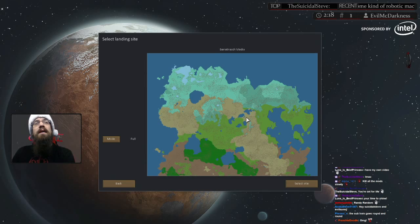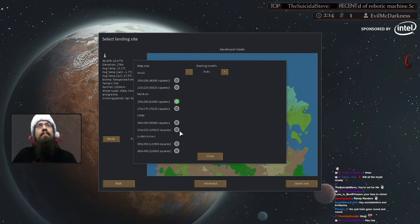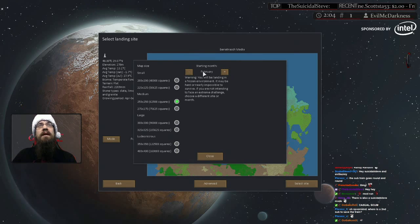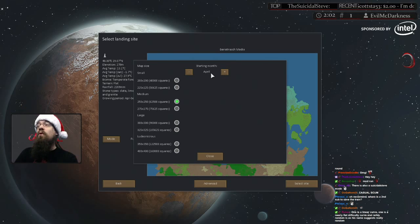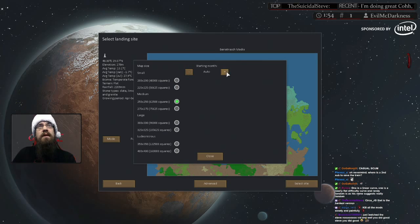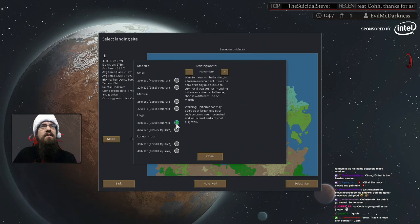Before you select your landing site, go down to Advanced and set your map size. Also, if you're playing on a map with a short growing cycle, I recommend syncing your starting month with your growing season. If your growing period is April to October, set your starting month to April so you'll actually be starting in your growing month. You can go hard mode and set it right after October, but that's going to be pretty difficult.